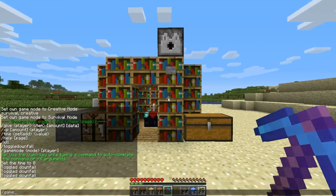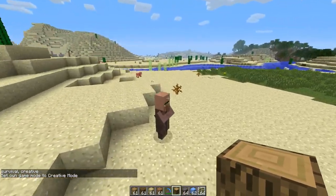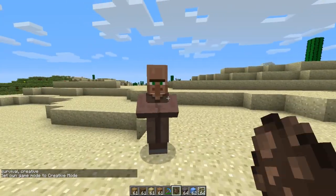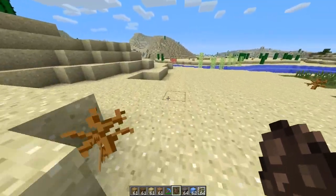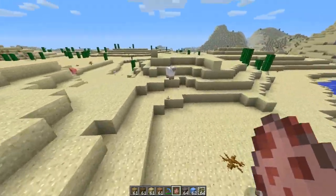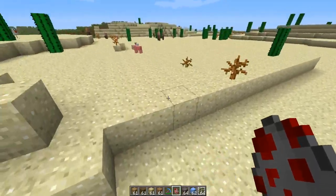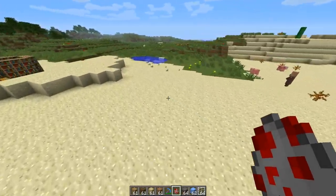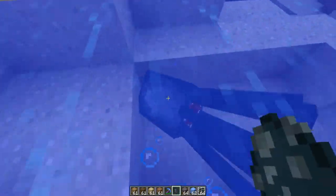One thing I forgot to go over: switching back to creative mode, the block switcher now also works with mobs. You just walk up to a mob, middle-click, and it'll give you the spawn egg so you can just spawn one. Here's pig, sheep, chicken, and squid.